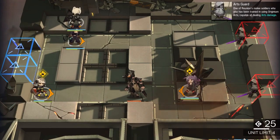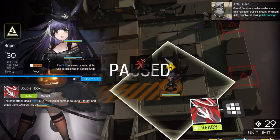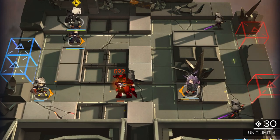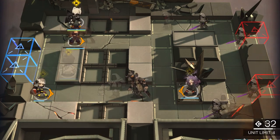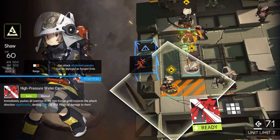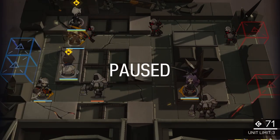To do the double tap, click on one of your operators, click the pause button, and when the enemy is in range, pause the game. Click the skill, and then after you click the skill, you have to exit the pause and immediately click on the second operator. When you click on the second operator, you activate that operator's skill and the combo is completed.